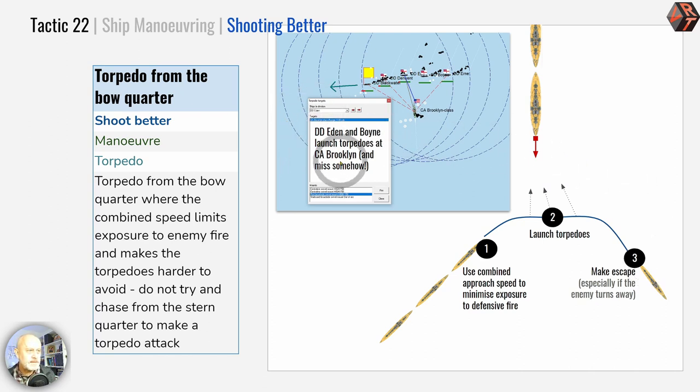Here's a real-life example: an English destroyer squadron rushed up, and here in position two the Eden and the Boyne are opening up their arcs. The Eden has got the Brooklyn-class armoured cruiser at 1,100 yards. Because the Brooklyn is closing, we have a high-speed shot at it. Both the Eden and the Boyne were able to fire at the Brooklyn. This was 1903 and being a bit wonky they missed, but it was a great firing position and that's exactly the way to do it.